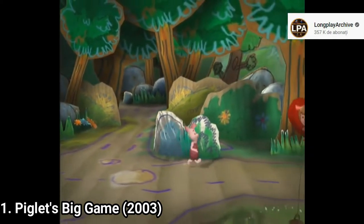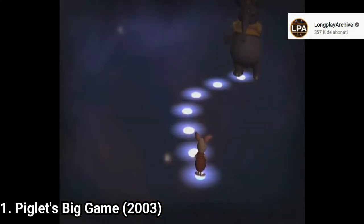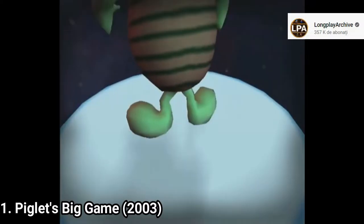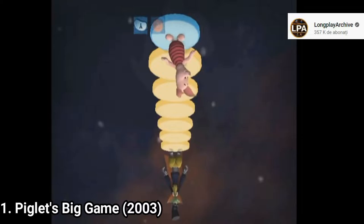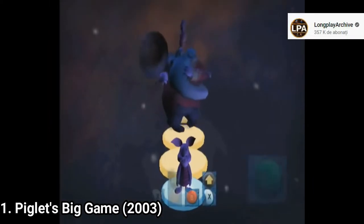Piglet can't fight. So when you encounter an enemy, you have to face him, press a button and get into a minigame where you have to press the buttons shown on screen. And there are multiple types of enemies, each with a different quirk. There are enemies that mirror the screen, enemies that destroy the buttons, enemies that make some buttons disappear.